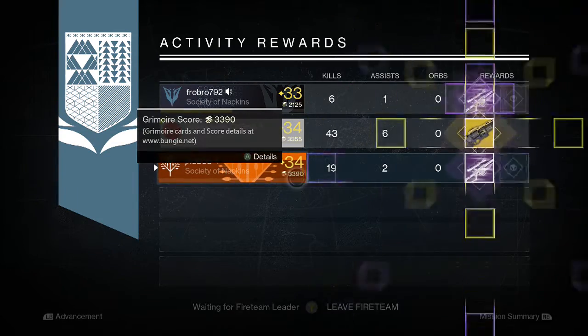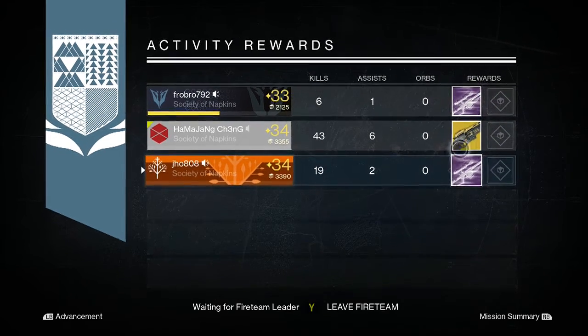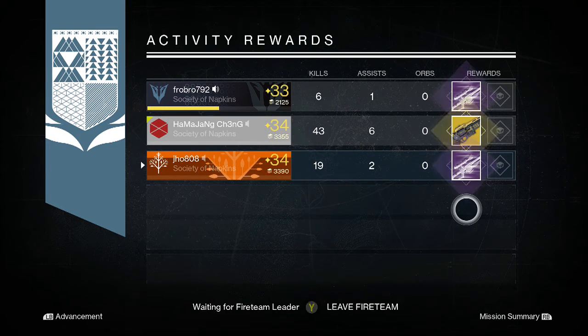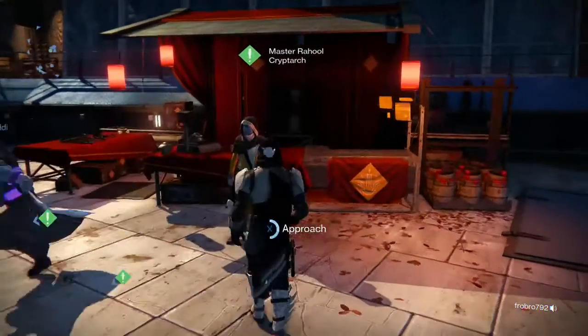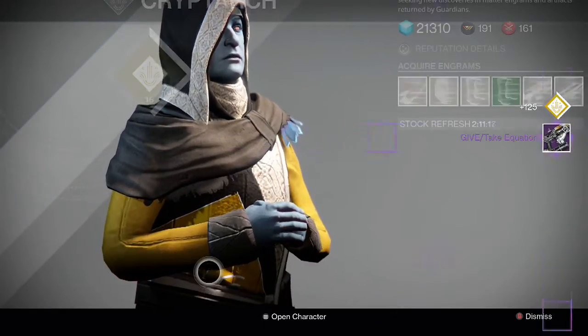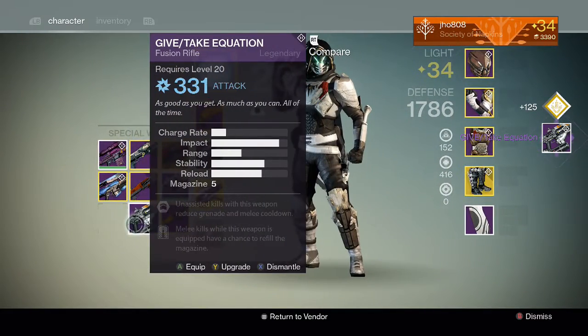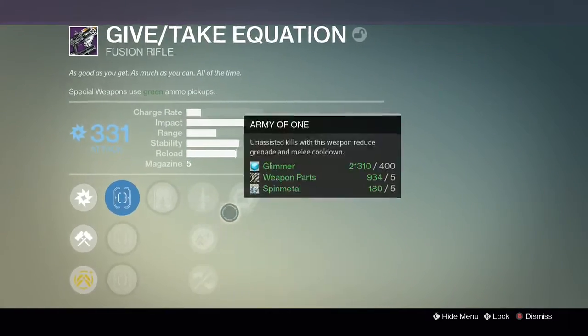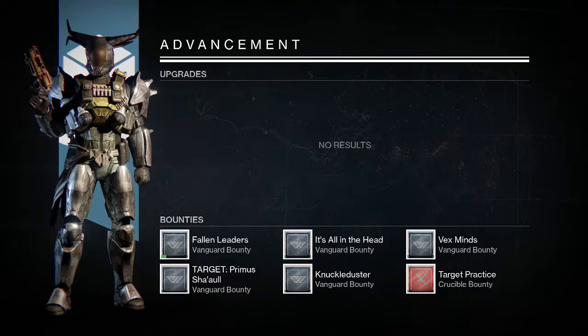Going into my second Nightfall, we get a legendary special weapon engram — this was for my Hunter. My friend also gets the same thing and my other friend gets a Last Word. So that was also not bad. We then went ahead and decrypted the engram, heading back to the tower at the Cryptarch. We ended up getting a Give-Take Equation, which is the Vanguard Fusion Rifle. Not the greatest gun — I ended up dismantling it after that because I don't really use Fusion Rifles in general anyway.